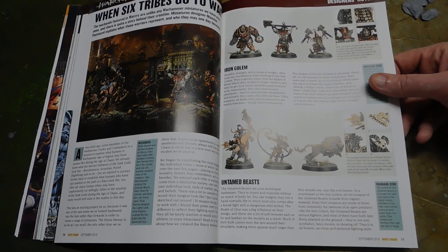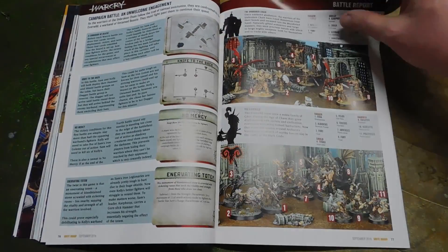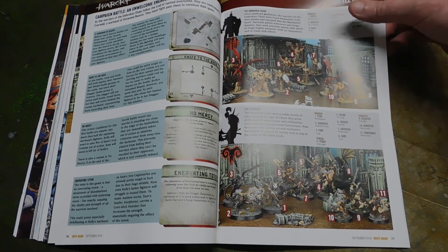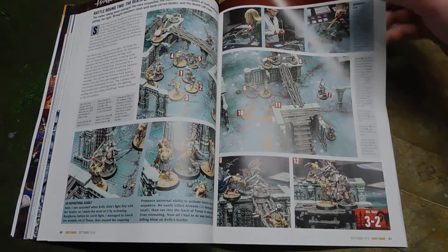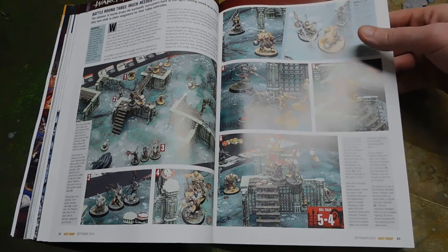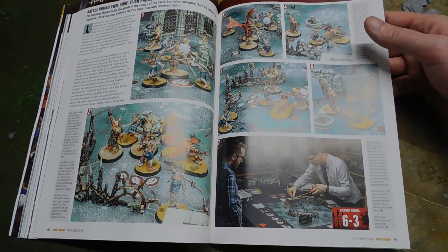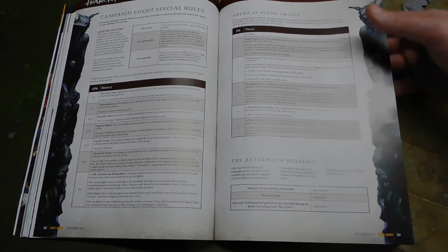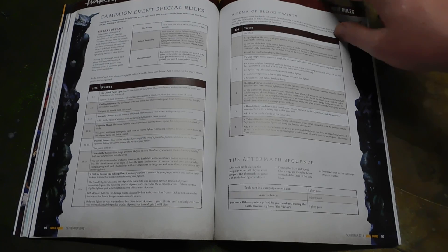When Six Tribes Go to War - we've got details of each of the warbands there for War Cry. It looks like there's a little campaign expedition section. Me and Lucy had a couple of very quick games and I like it - it's very fast paced and easy to keep track of, very enjoyable. It's a fantastic game for people who just want to play in like 20 minutes. We're following through the entire campaign. We've even got the Arena of Blood for some more campaign special event rules - the amount they are fleshing out these games is absolutely fantastic.